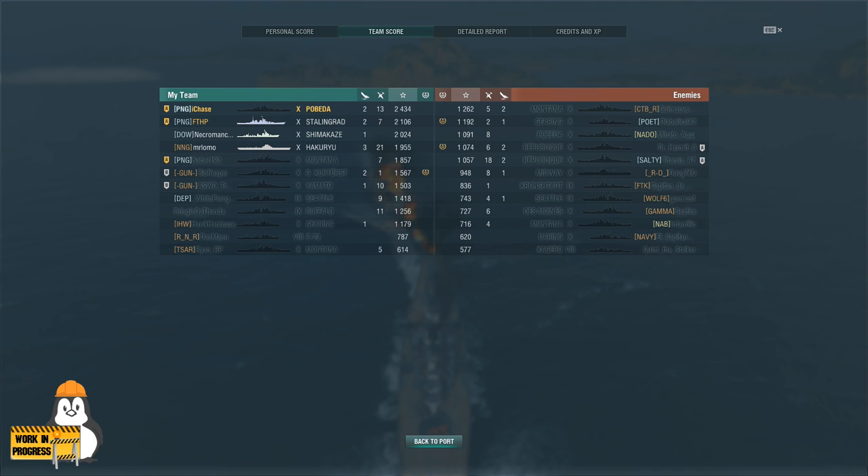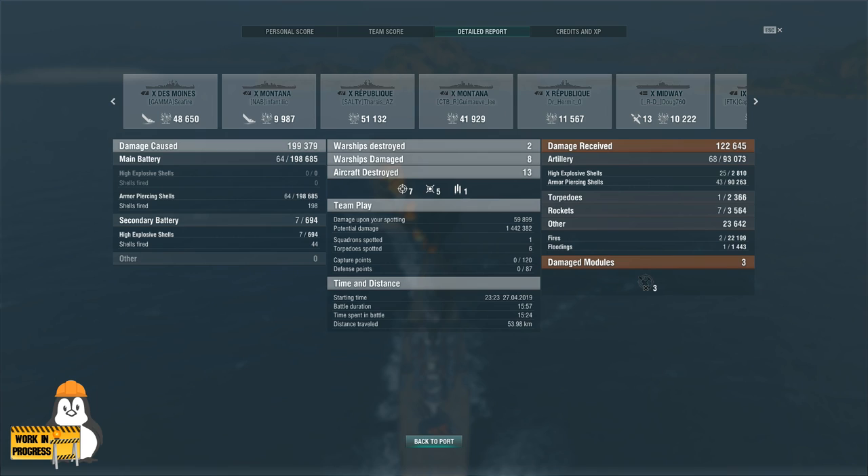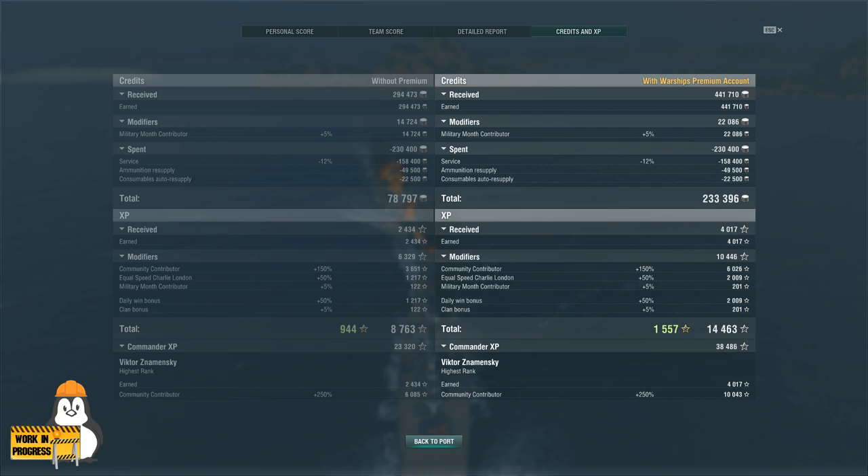Final results: 199k damage, seven citadel hits, good credit gain, nice XP and free XP gain. Managed to sink two ships, even shot down some planes, top of the team in experience — 2,434 base experience. All AP damage across the whole range. Even with premium account after service costs you're making money. Pobeda is strong, and especially for good players incredibly strong, so I do expect to see some nerfs before she makes it to live servers. Take care of yourselves and I'll talk to you all again really soon.